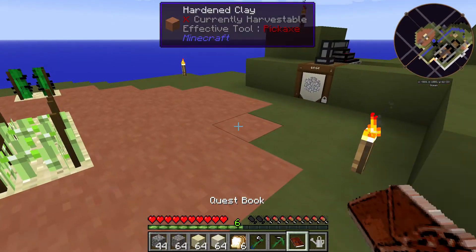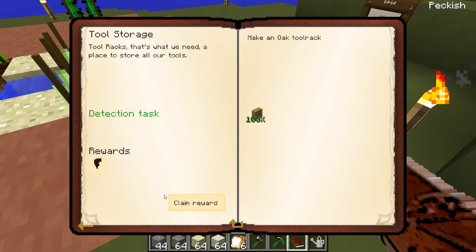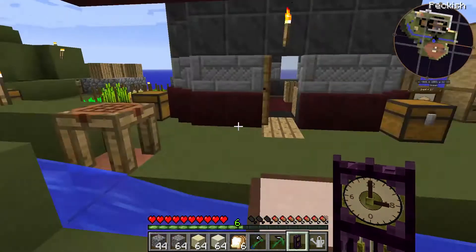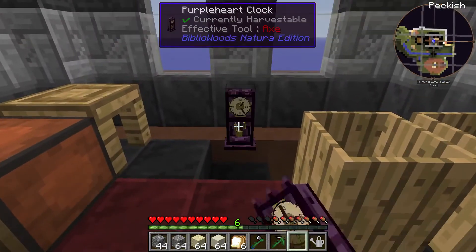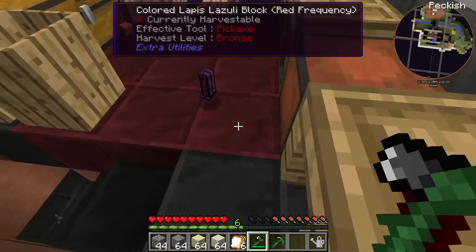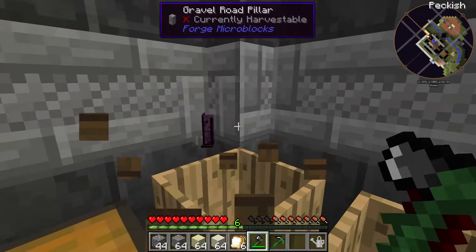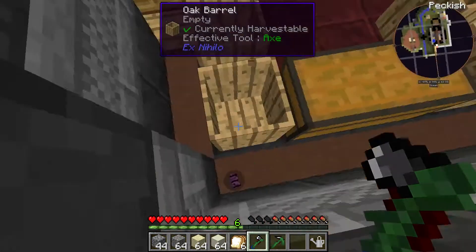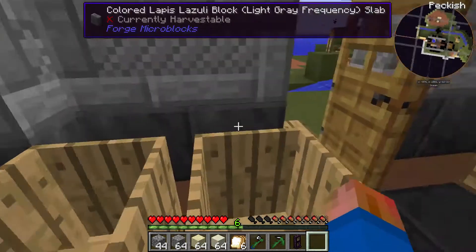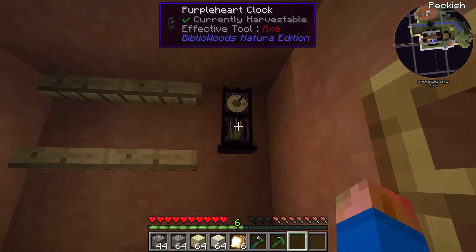Let's do some seeds today. So if we look at the quest book, there's a couple of rewards I haven't claimed yet - that purple heart clock. I'm not quite sure what that is. It's like a decorative object. It's kind of cool. I think that's not a great place for it - I definitely don't want it back there. Alright, I'm going to have to find a good place to put that because that thing just looks cool.